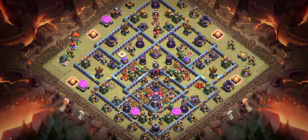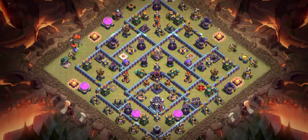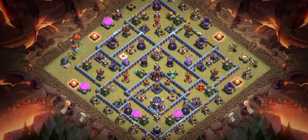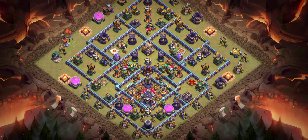Base number nine — I recommend you use this base and the design is really amazing. It's a one-star base. I recommend super minion with archer for this base as well. Yesterday I uploaded ring bases — global ring bases used by global players. I'll give you an I-button link. There are five or six ring bases and I'm sure they will help you for pushing. Make sure you subscribe to my YouTube channel and let me know in the comments if you like the video.